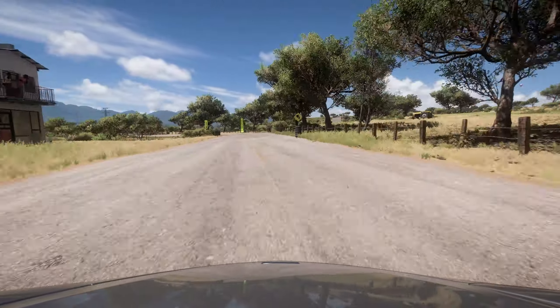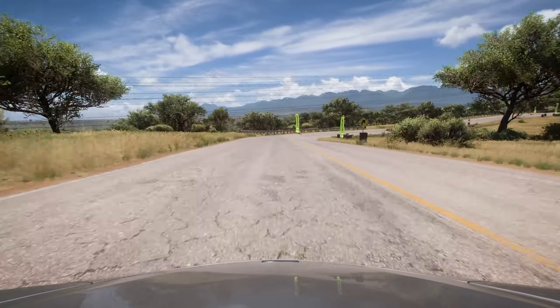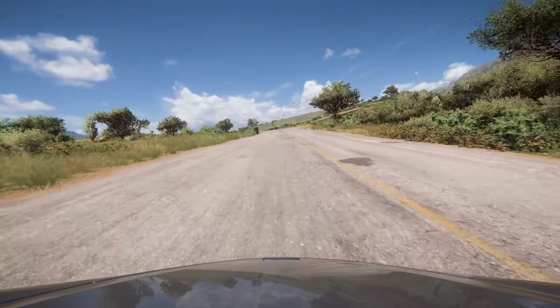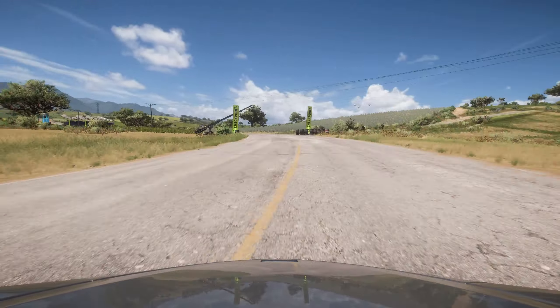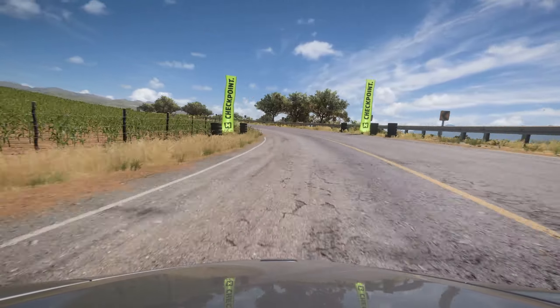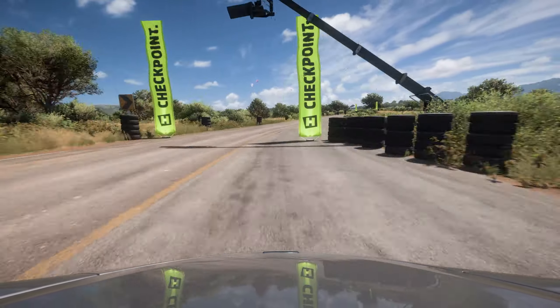The second track we're going to look at today is the rather imaginatively named 'Anne Circuit No Chicane'. As the name suggests, the final two tracks of the video are actually just variations of this main circuit. It's again a five-lap blueprint, this time in the daytime with AI — though you're not seeing them because I've overtaken them on lap one, basically because AI is terrible at custom circuits. Something more powerful like this McLaren 600LT is probably more suitable out here.